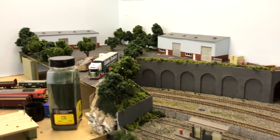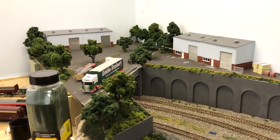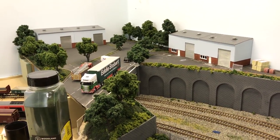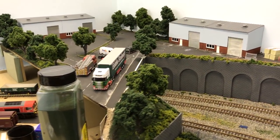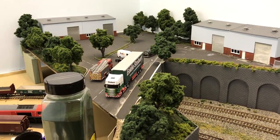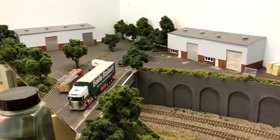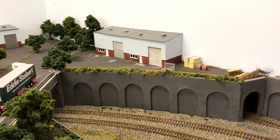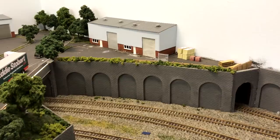The industrial estate hasn't really changed too much. I've added a few little bits of detail but I do need to give the road another coat of paint because I've added the path in and various things like that. I'll come to how I've done the path a little bit later, but I just need to add a little bit of signage and repaint it and re-road mark it, and then that should be pretty much done.